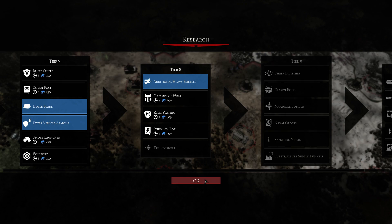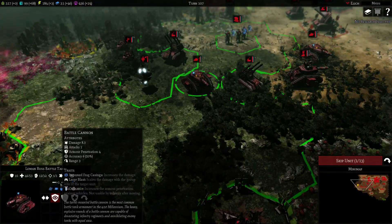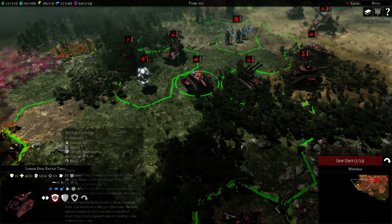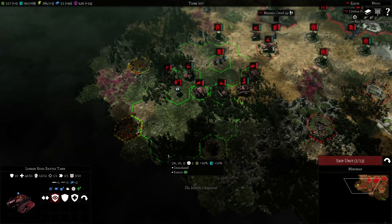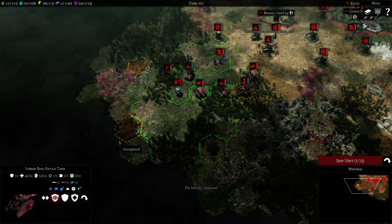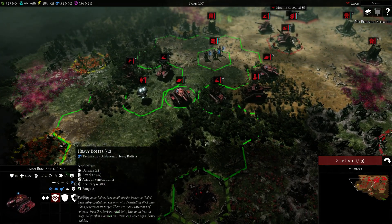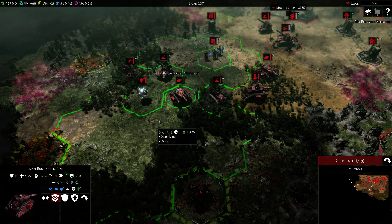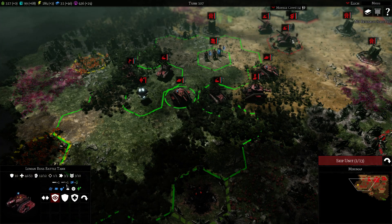How does this work? The Leman Russ battle tank has the battle cannon and the lascannon, both weapons at 3 range. This weapon fires from 3 and lower. If we shoot a target at a distance of 3, we only fire with lascannon and battle cannon. The game tells you what weapons you will use when you attack somebody. The heavy bolters do not fire at 3 range. But if a target is within 2 tiles — 2 range or 1 range, at close range — all 3 weapons will fire.